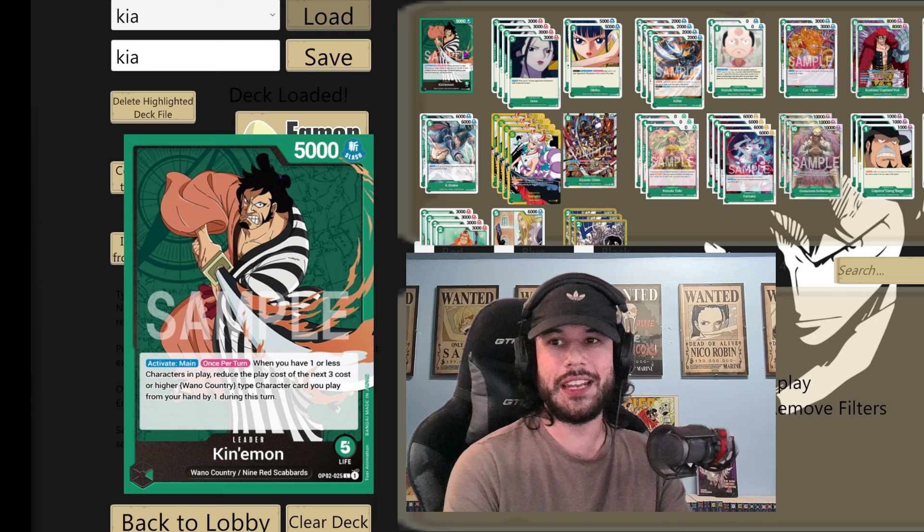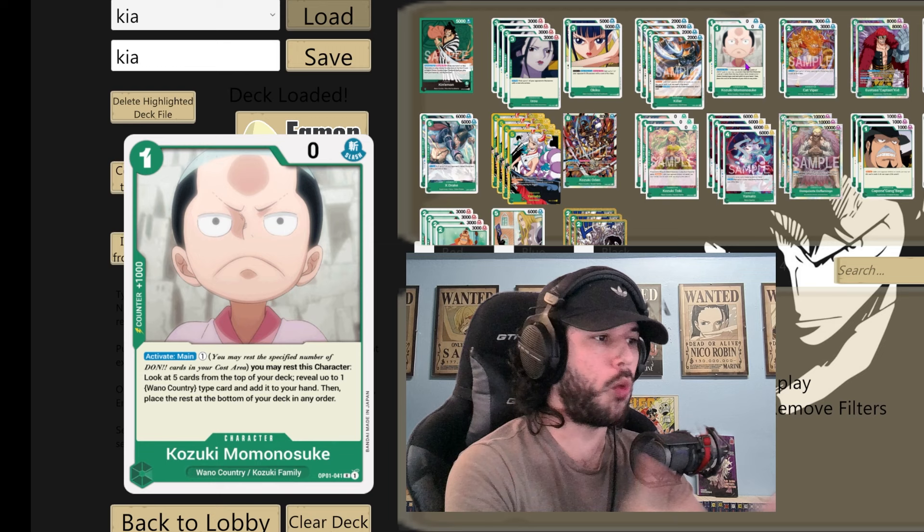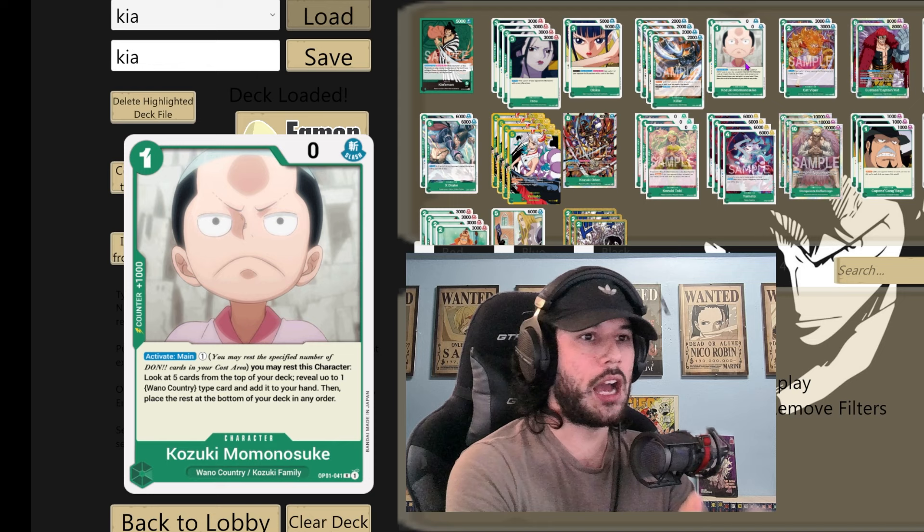We're going to get into the cards that make this deck so powerful, starting with our searcher package. We got two of Momonosuke — activate one cost, you may rest this character and you get a Wano type from the five you search. We're going to be looking for Odin, Yamato, and Okiku early on in the game so we can cheat those cards out and get our board established.